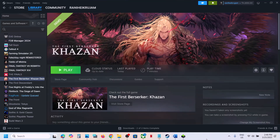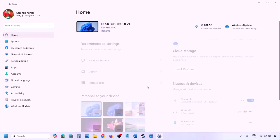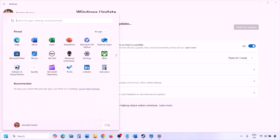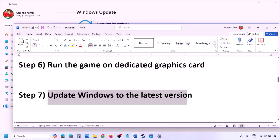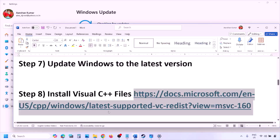The next step is to update Windows to the latest version — this is important. Go to Windows Settings, then Windows Update, and click Check for Updates. Once all updates are installed, restart your computer and launch the game.